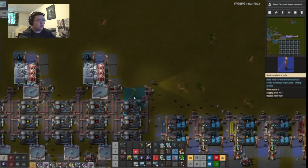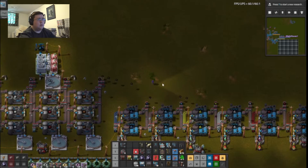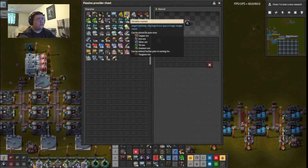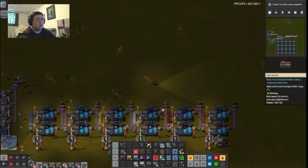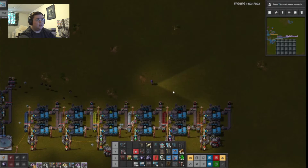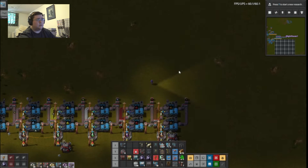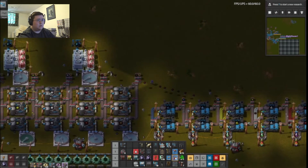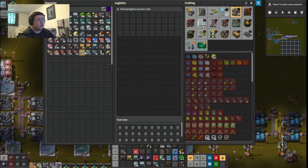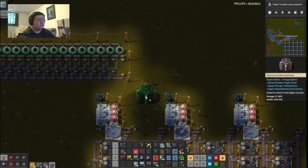Get all of these up and running again. I might as well place these in. There we go. Now where are those warehouses? Passive warehouse.